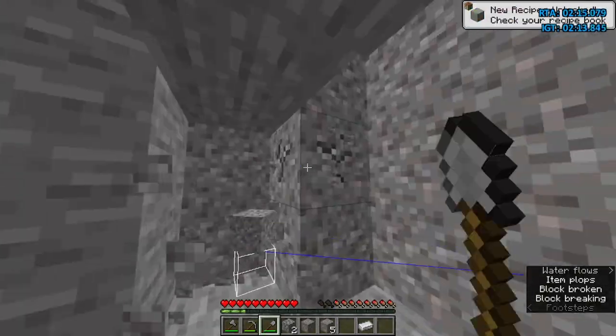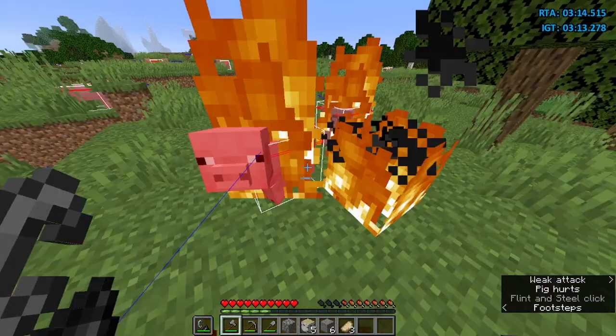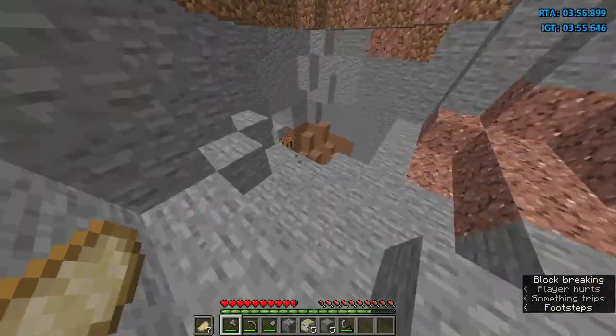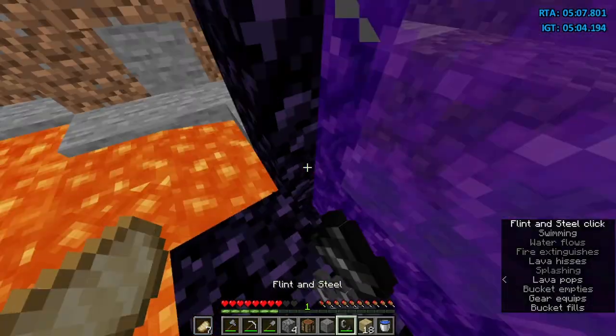While the iron is melting, take 1 piece of iron, find gravel — there might be some in the cave — make flint and steel and burn some animals for food. Get some more wood and go back to the cave. Make an iron pickaxe and a bucket, then go to the lava pool and enter the nether.